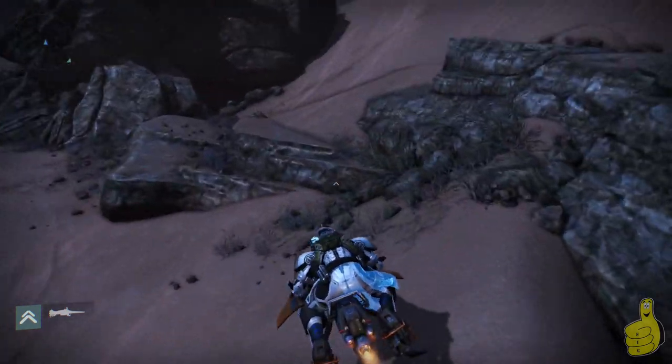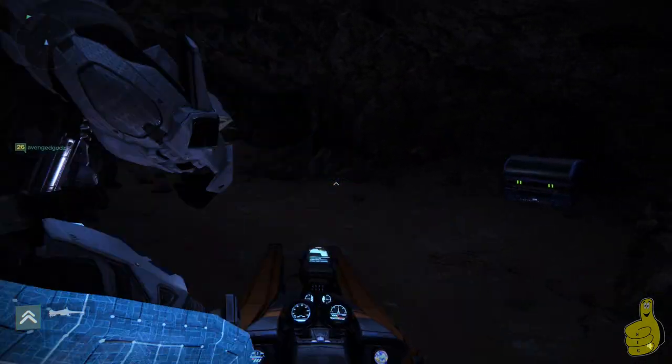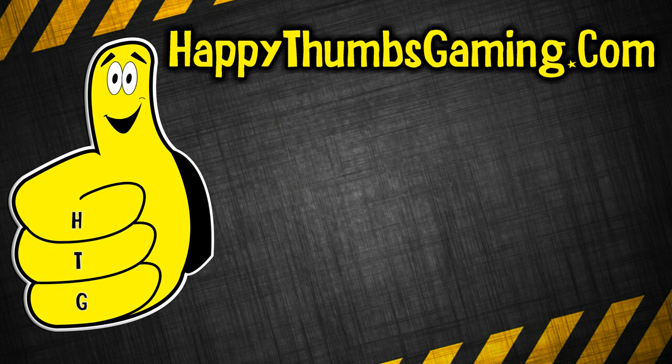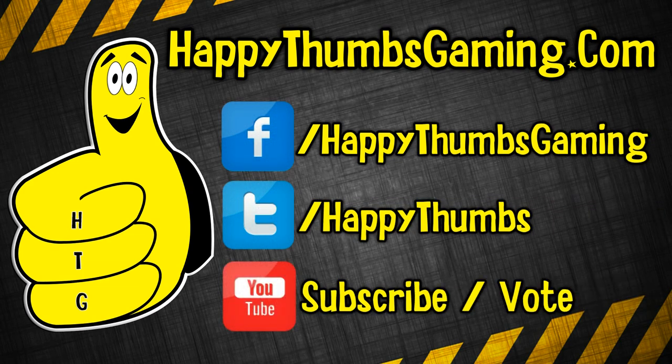I'm still working on getting all the spin metal locations down and nailing the route, but hopefully that will be up soon. Hopefully I'll find at least a half decent one for you guys so you can get your spin metal farmed. Alright, well that's gonna do it. Hopefully you guys enjoyed this shorter relic iron farming route with its pros and cons. If you're looking for spirit bloom we have a spirit bloom video up, a helium filament one, and a longer relic iron route as well - link to the playlist is in the description below. Thank you guys for watching and as always make sure you follow us on Facebook, Twitter, like and subscribe on YouTube, Google Plus, Instagram, Twitch, and our website. I will see you guys very very soon.